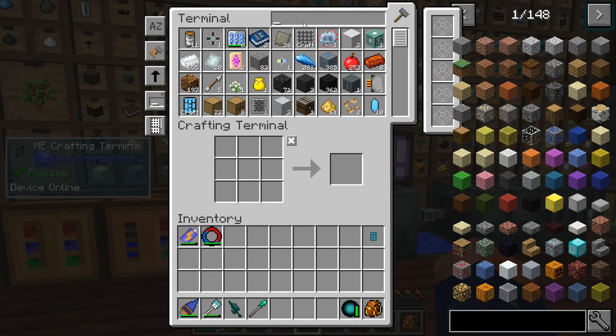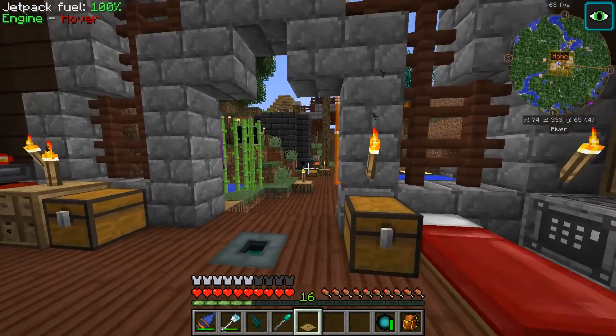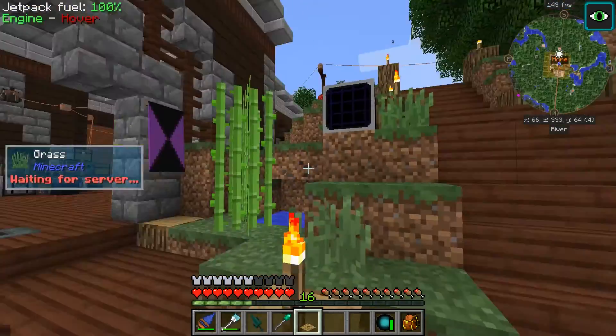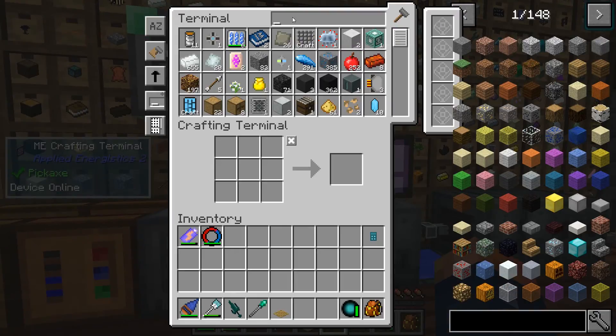Even just having the base hybrid solar panel would be really nice, so let's go ahead and get started. The advanced solar panel requires irradiant glass, and I think we're gonna auto-craft this stuff - that'll probably be the easiest on us. We also need the advanced circuit and need to automate the empowered palace crystal while we're here today.